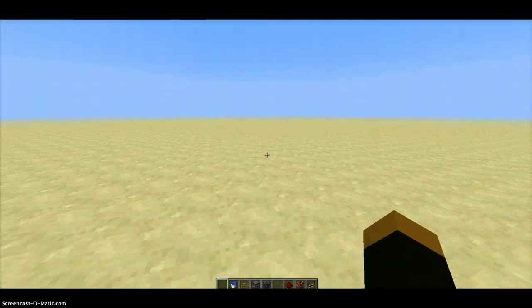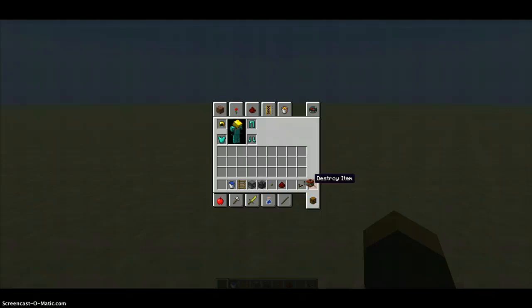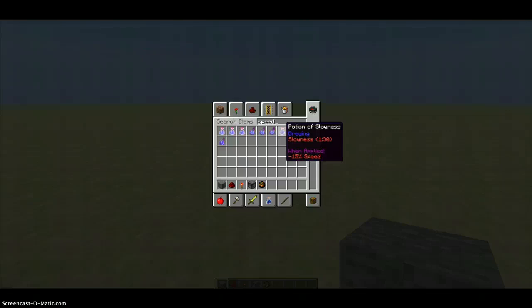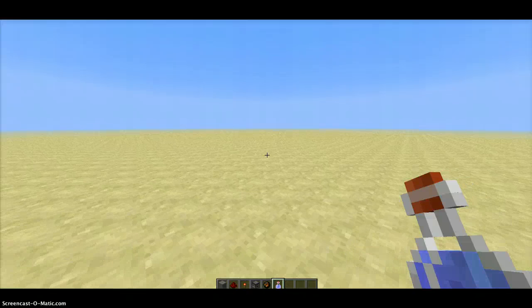I'll show you one more, which just includes arrows instead. It's quite easy. All you need is a block of your choice, Redstone wire, and then either fire charges or arrows. I'm going to go with fire charges — way much better. Everyone try this out. People say it works better. You can have a swiftness potion — it means you can go much faster.